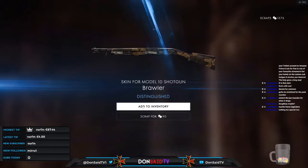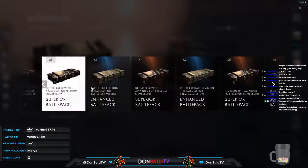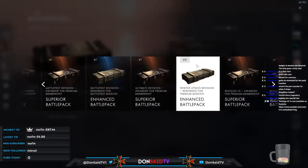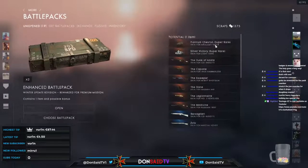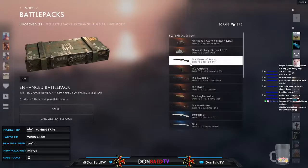Now we move on to the rares, since we've gone through all of our common versions. We have Battle Fest and a premium mission pack — two of one, one of another. Starting with the winter update revision rewarded for premium missions. We can get some super rares — platinum chevron for the artillery truck and silver victory for the light tank would definitely be nice picks.